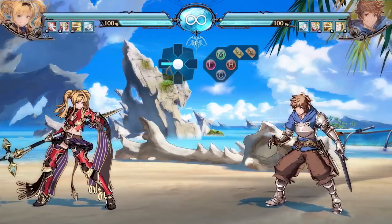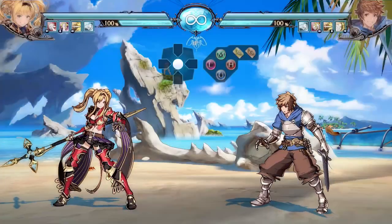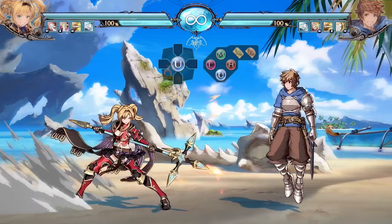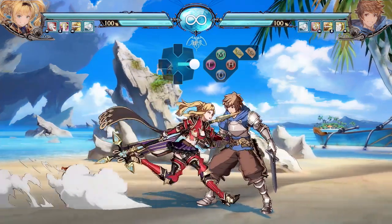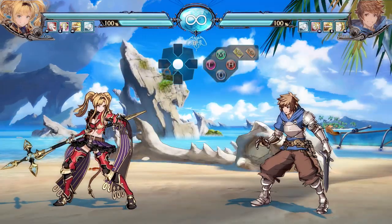This next one is very important — sometimes your lunges and projectiles get blown up by opponents who know how to fight against Zeta. If that's the case, end your block strings with 5U. It's an incredibly good button because it is completely safe and creates opportunities to whiff punish them if they try to retaliate. Please end your block strings with 5U — that's the general very safe option as a Zeta player.